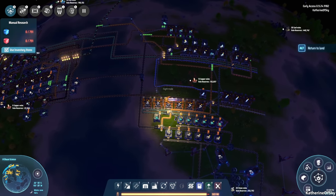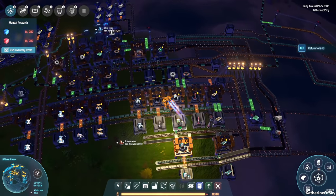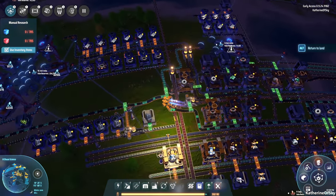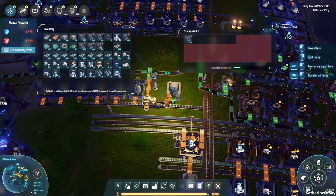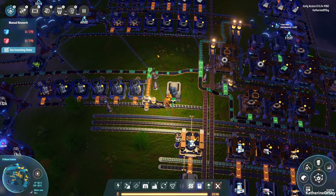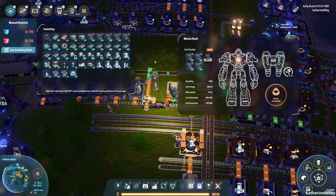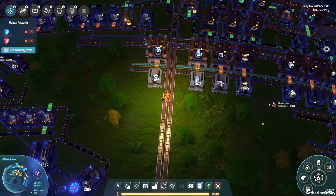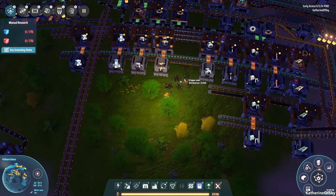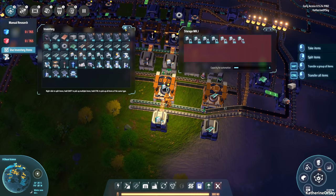I'm going to stock up on energetic graphite for the road. Let's take — oh no, not that many, I didn't mean control. Anyway, it doesn't matter. We have lots of belts now. I'm going to take the level two belts as much as possible because we want to just have more materials. Okay, let's put those back, take those, and get all of these. Now let's go and get some smelters and miners.